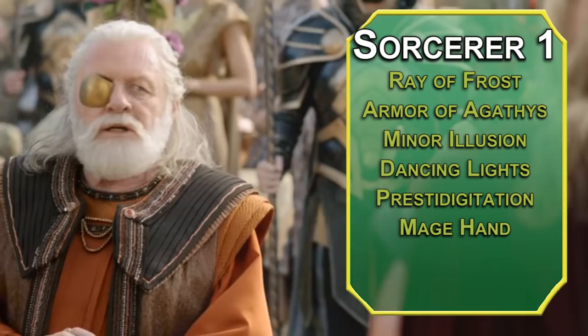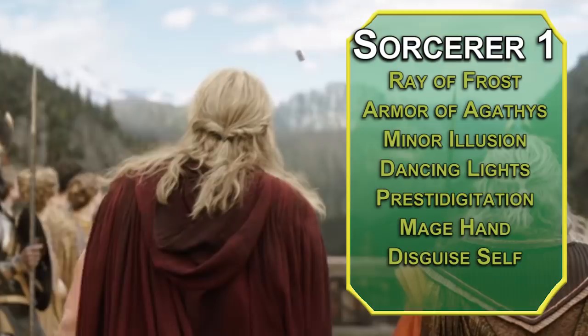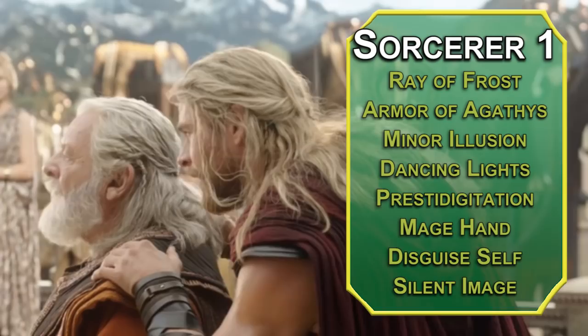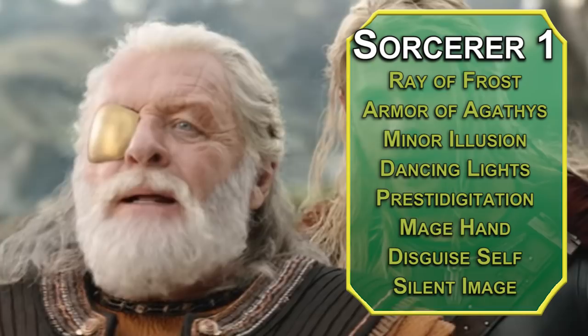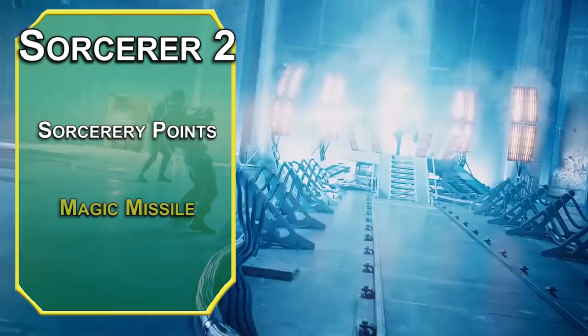For first-level spells, Disguise Self works like the Furbolg version but when cast as a sorcerer uses your Charisma instead of Wisdom, which is better for you. Silent Image creates an illusory image in a 15-foot cube — it can't make sound, but Minor Illusion isn't concentration, so combine these for more convincing tricks. Creatures can make an investigation check to see through it; the DC is 8 plus your Charisma modifier plus your proficiency bonus. Second-level sorcerers get sorcery points to recover spell slots. Magic Missile shoots three bolts that automatically hit within 120 feet, each dealing 1d4+1 force damage — just because they can't hit you doesn't mean you shouldn't hit them.